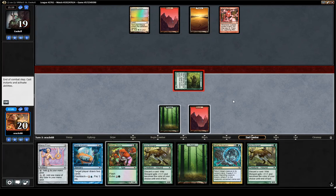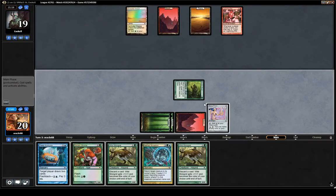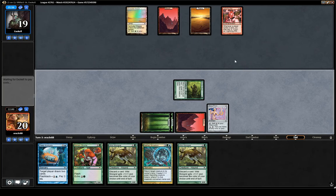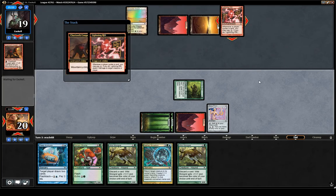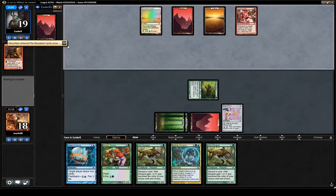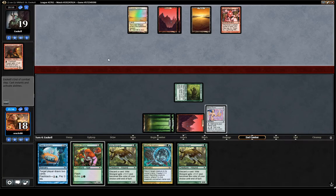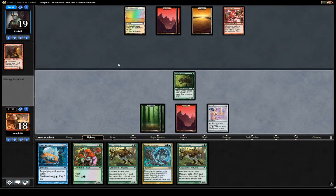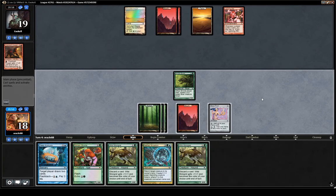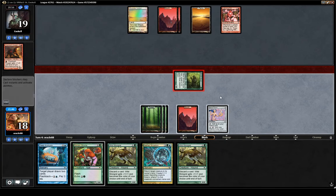I think we play Mana Prism here. I don't think the Grunts are doing too much — ideally we kind of want to play that when they have creatures on board and we can trap something. They can cycle and hit our face, but it's fine, it's annoying obviously, and eventually they can kill us. But they're also getting a land here, and when you are cycling a bunch you can end up flooding a little bit. The more you cantrip without card selection the more you might just end up flooding at some point.